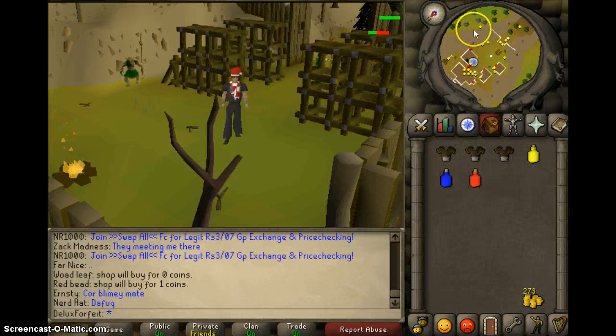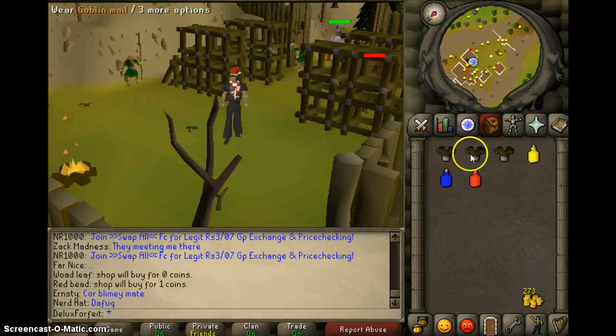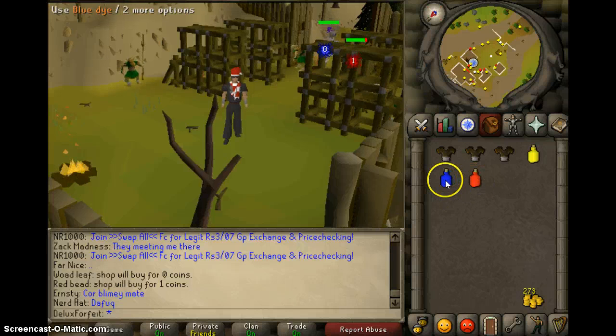Before you start this quest you need 3 goblin mails — you can get those from anywhere, you can actually get them here, just kill these goblins and eventually they'll drop them. You also need a yellow dye, a red dye, and a blue dye.